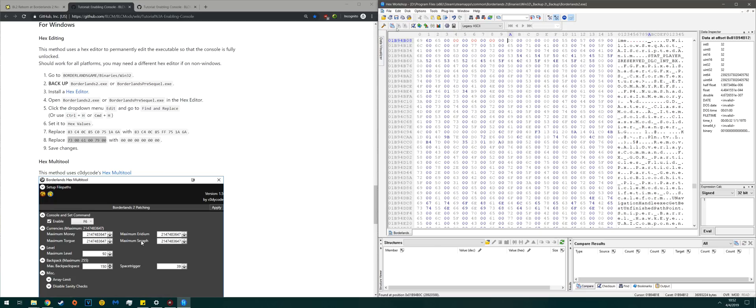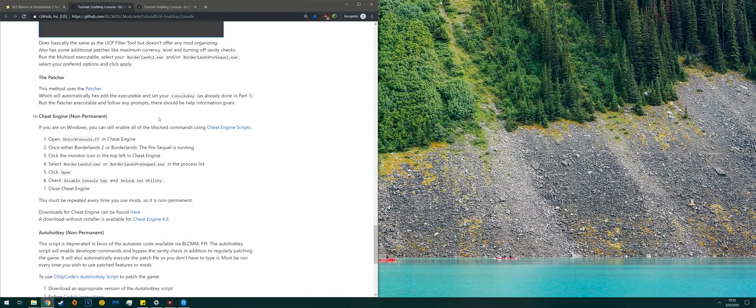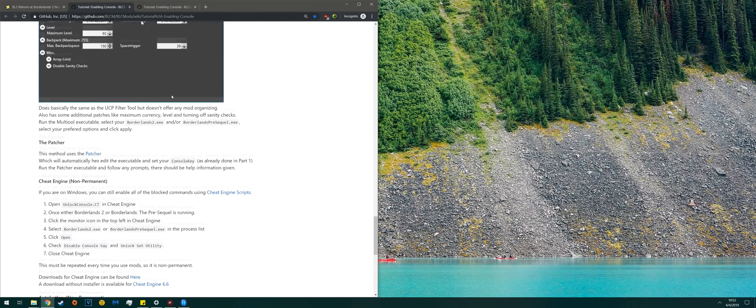And that's it. Now click File and hit Save. Once it's saved, you can close out Hex Edit Workshop.